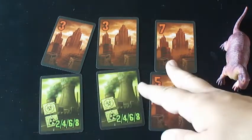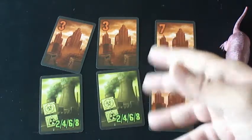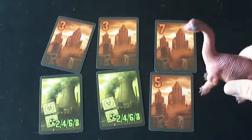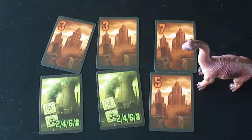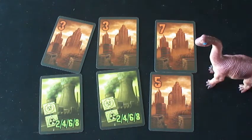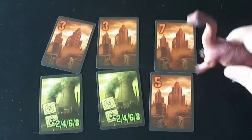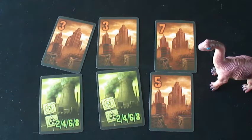Whoever plays the highest number gets first choice, and the next person gets second choice, and so on and so forth. Obviously, if one or more people play the exact same number, that's where the tiebreaker comes in. If the person that has the tiebreaker token is one of those who tied, they win the tiebreaker and get first choice. I should note that it isn't called a tiebreaker — it's called a tie-smasher. If the two people who tied don't have this token, it's the person closest to the person with the tie-smasher clockwise around the table. The only difference is if you play a rampage card.